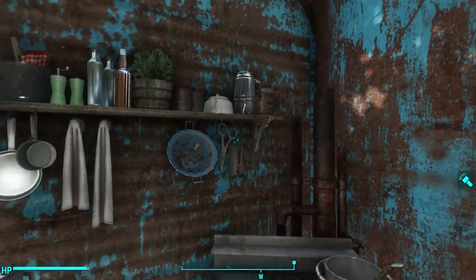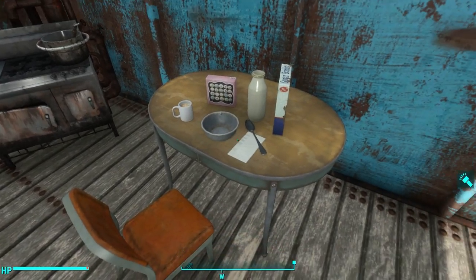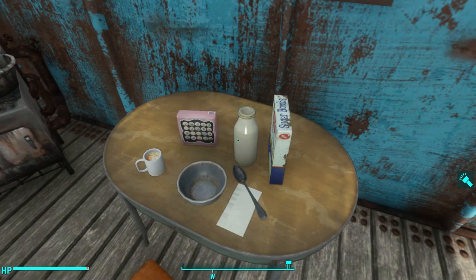In this corner I've got a little bit of a kitchen — a cooking stove and kitchen decorations on the wall. Then I've got a nice little eating area complete with some sugar bombs, a bowl, some nice coffee, and some fancy lad snack cakes with some milk.